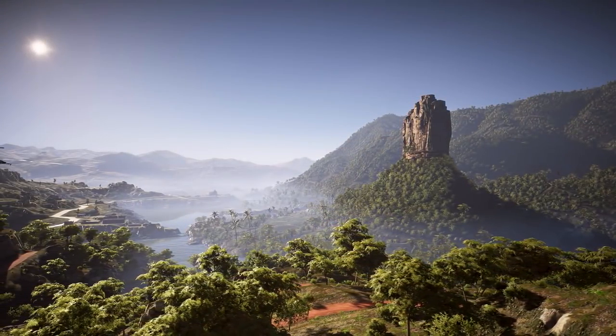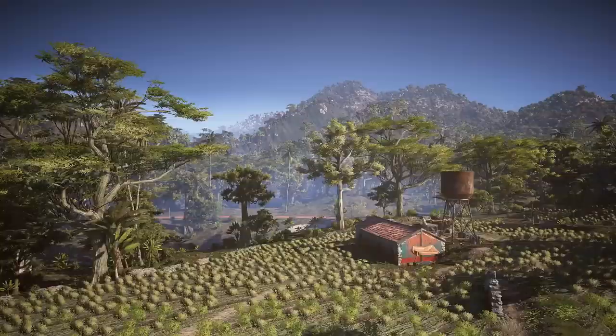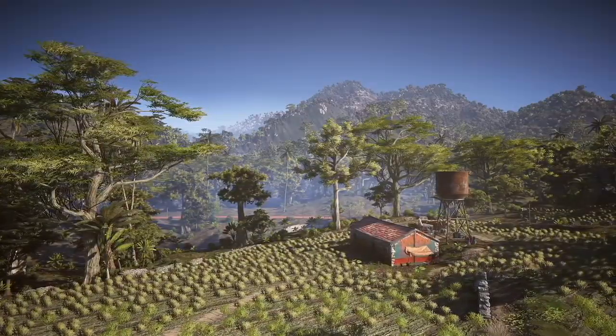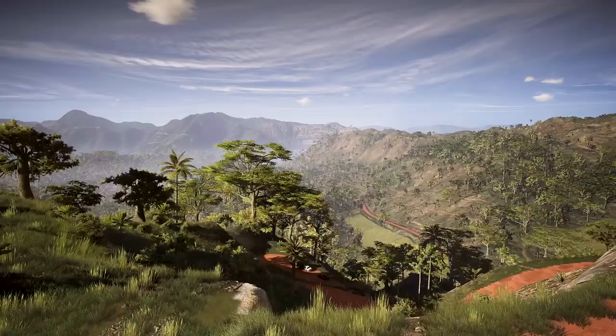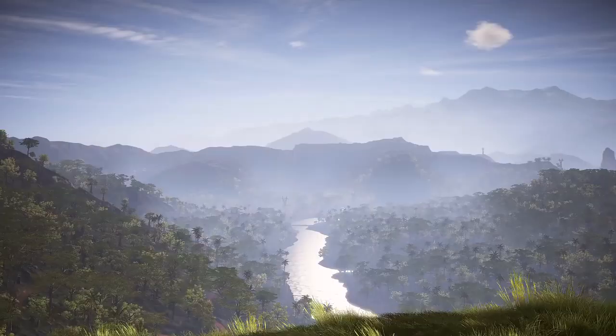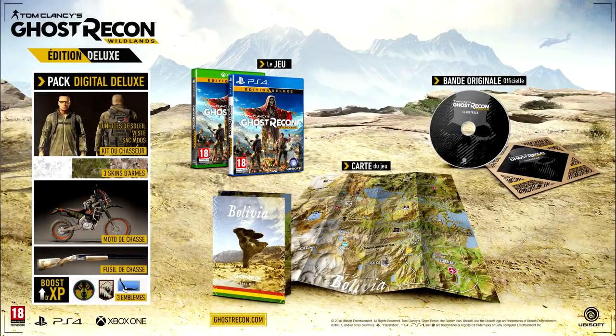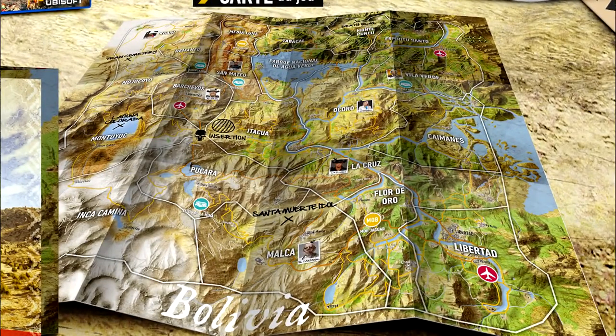Over the last few days on the Ghost Recon website, different cinematic shots have been released of the locations that we'll be playing in and trying to reclaim from the drug cartel, and alongside that we now have a high resolution full map to look at as well. The map was revealed in some promotional art for the different editions of the game and it shows off all of the different landmarks, the key mission locations, as well as the different regions and environments that we get to play in.